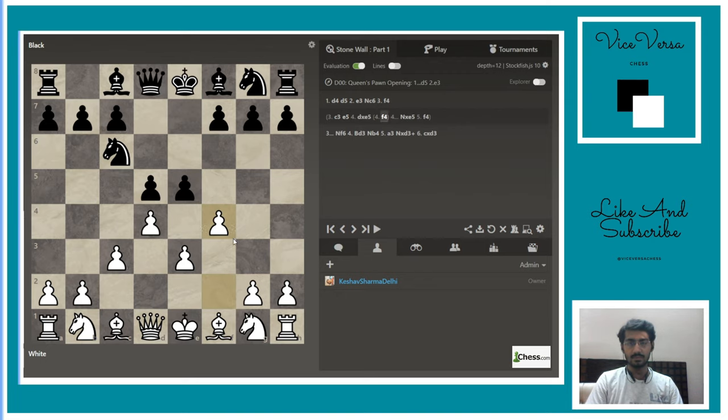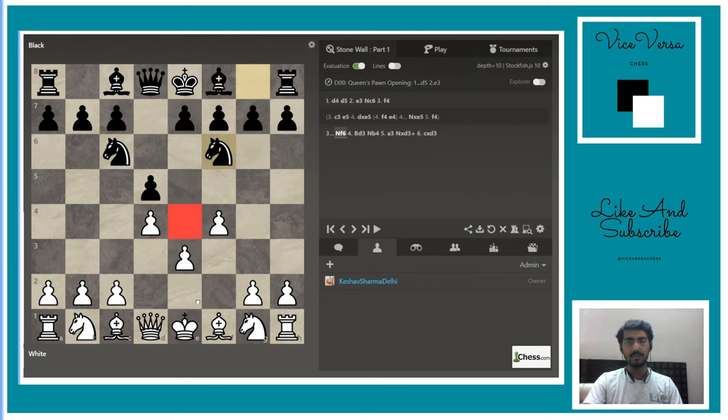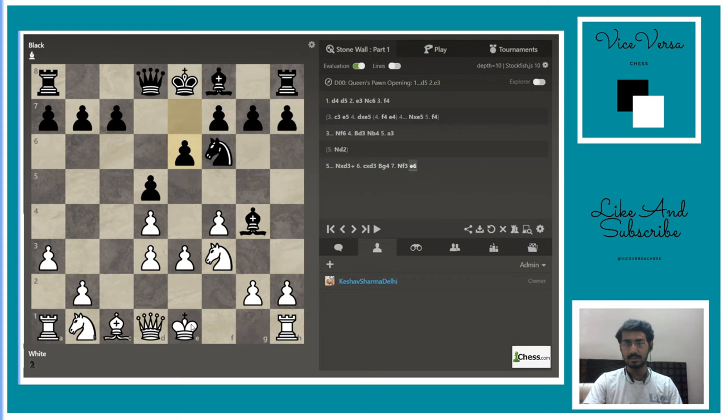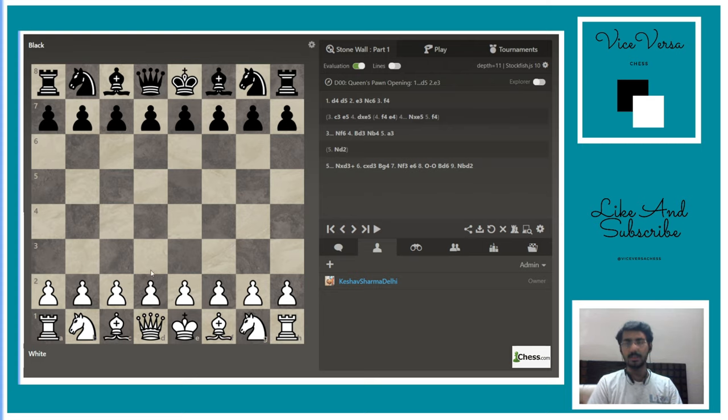If black plays e5, you can just play f4 anyway — yes, you are stuck with the bishop on d3 but it's okay, there is quite a lot of compensation. According to me, the most common and referred way is: against knight c6, play f4, then knight d2 to prevent threats, or even better h3. After knight takes c6, bishop takes, e6, castles, bishop d6, knight here — and going to e1 you are threatening the e4 break.